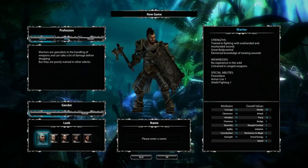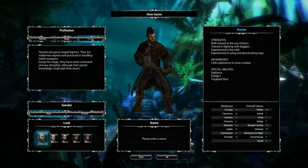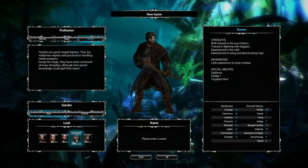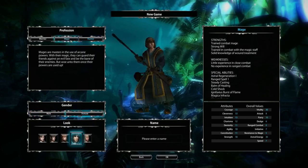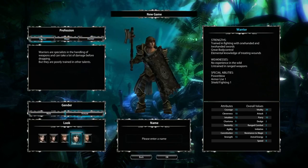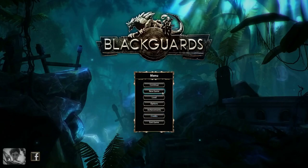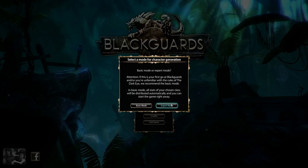Welcome to the second video guide for Blackguards, a strategic role-playing game featuring The Dark Eye universe and developed by Daedalic Entertainment. In our last guide we introduced the different classes. Today we're going to take a closer look at the skills and talents of your characters and, as promised in our last video, we'll also introduce the free character creation. But to better understand the advantages of free creation we should first take a look at the skill system as a whole.